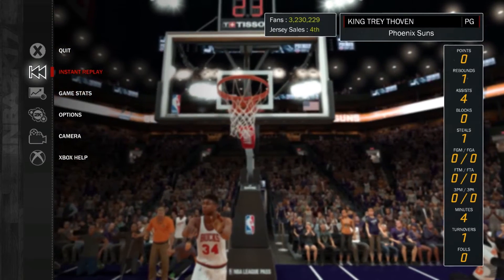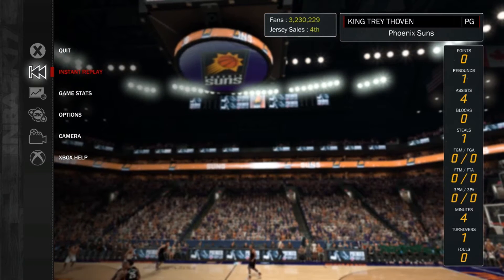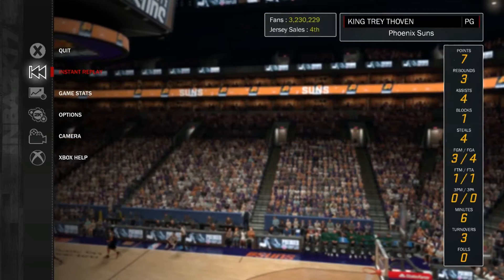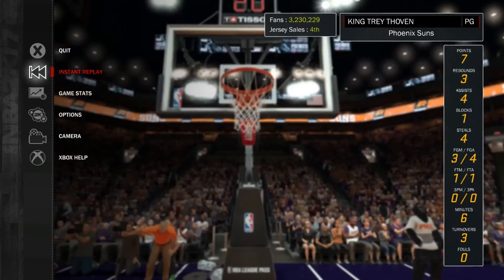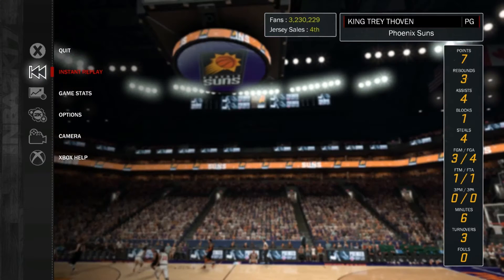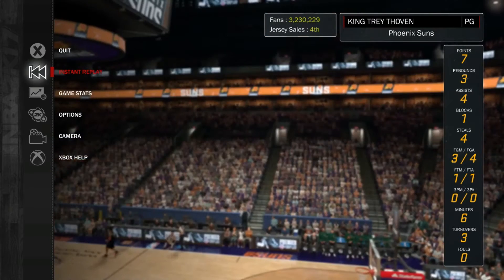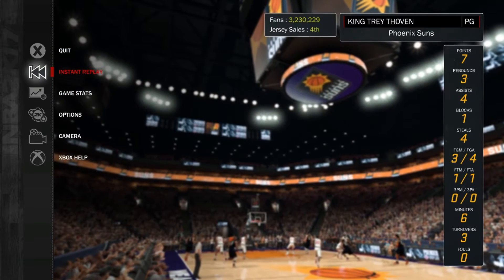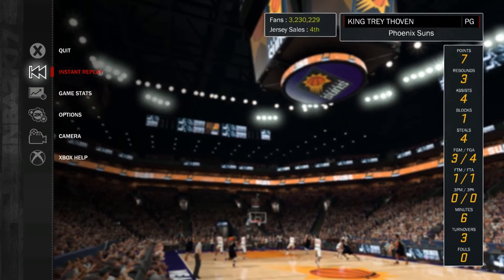Pick and roll maestro, shot timer, ankle breaker, Lob City Passer — you can legit do all four of those at the same time. But be patient — if the Lob City passing and throwing oops isn't working for you, take a break. When you get on defense, spam the X button — you should be playing on rookie — spam X to get the steal.